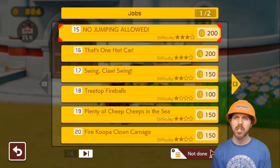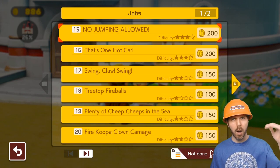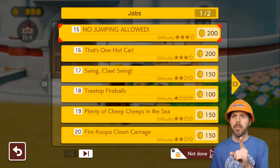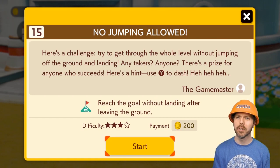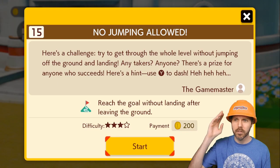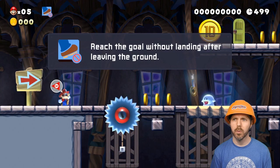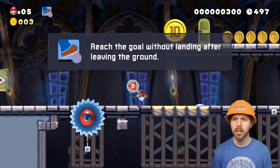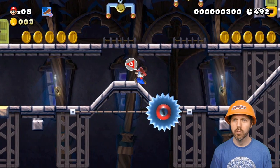We need to earn some cash money and make these buildings bigger. No jumping allowed — last time I did one of these it did not go well. Here's a challenge: don't jump at all. Use Y to dash. The game says 'hit the game master, that's ominous, have fun.' Yeah, I don't think I will, but okay.